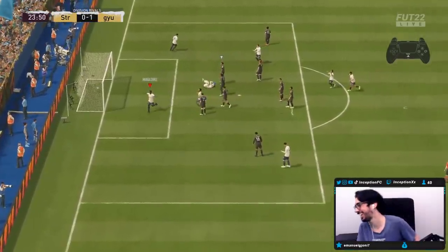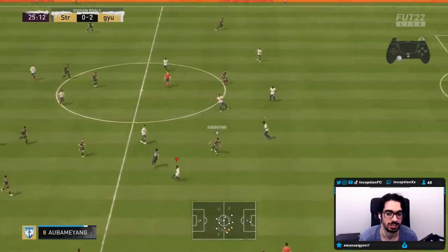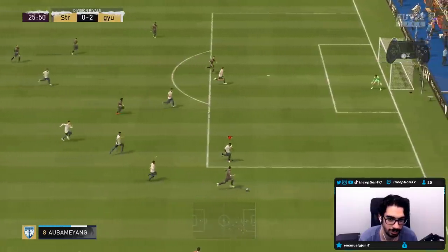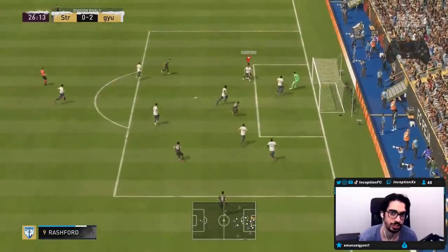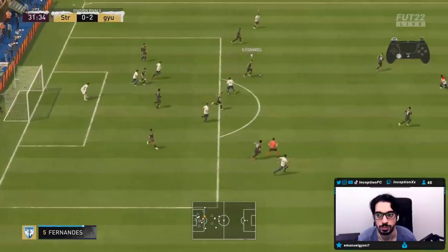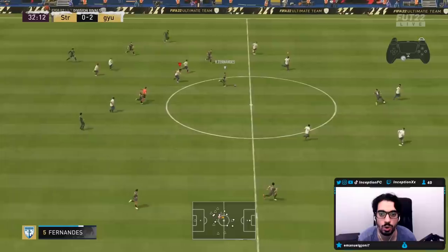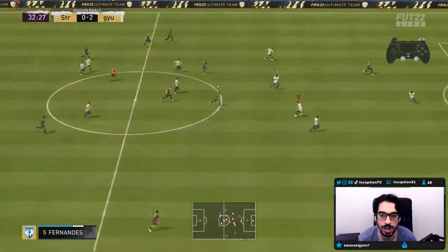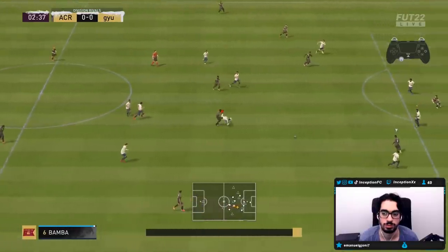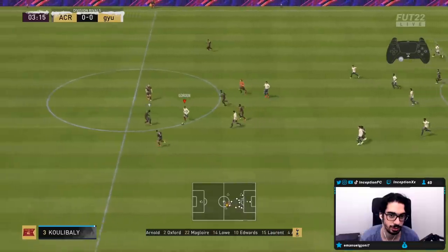Nice goal, we'll take that. And we get it, let's go. There you go, get him out of position. Now accelerate with him, L trigger here. Close for an animation there too — I just had to position myself a little bit better there for the potential cross. Let's go Maglor! That was actually me doing the slide challenge block there too. It was solid.